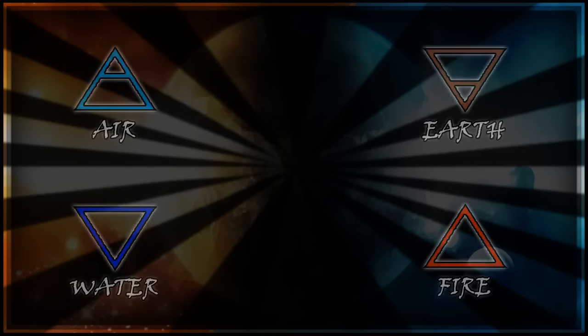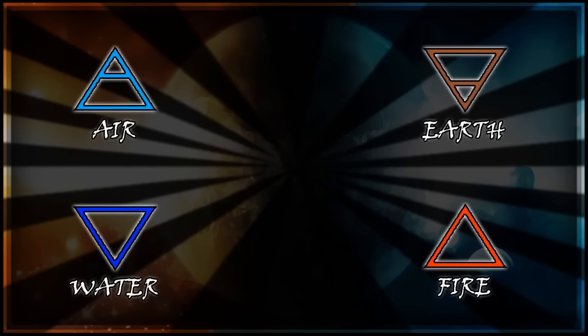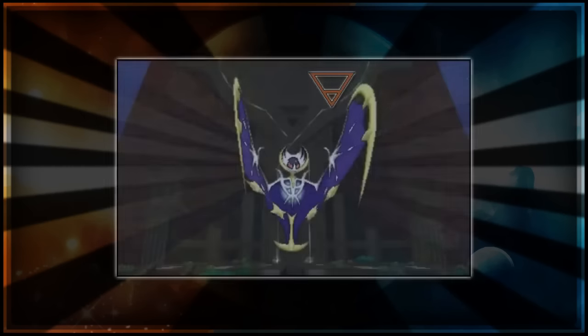Then we moved on and looked at the four elements in Alchemy — Air, Earth, Water, and Fire. We actually spotted the Earth element on one of the very initial images of Sun and Moon, on one of the temples behind what I believe is Lunala. You can see it on the back wall there — it seems to be the Earth symbol at least.